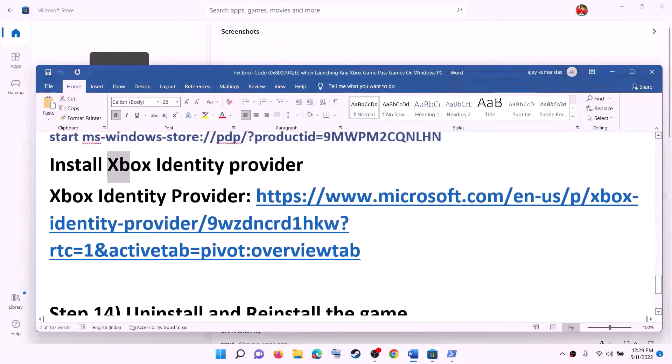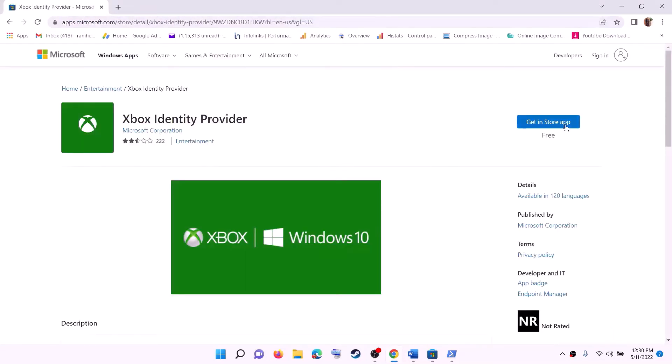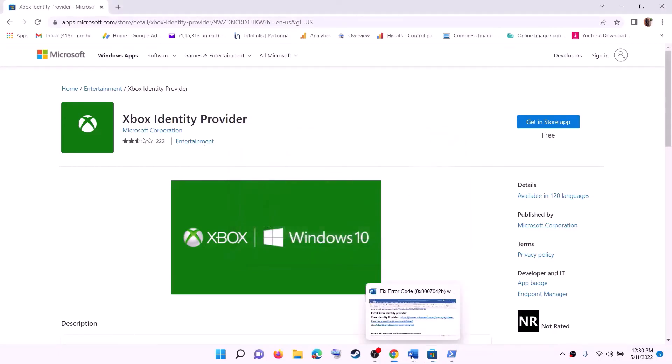Also make sure Xbox Identity Provider is installed. Copy this link from the video description and open it in a browser. It will take you to the Microsoft website — click on Get in Store App. It will prompt you to open Microsoft Store, so click on Open Microsoft Store and you will see the Install option. If it is not installed, you will see the Install option; if it is already installed, you won't see any button. Once it is installed, check.